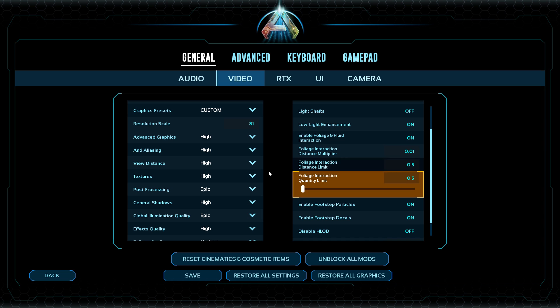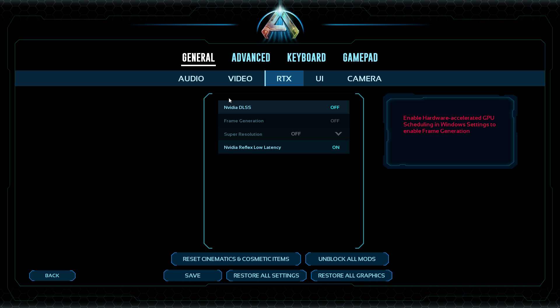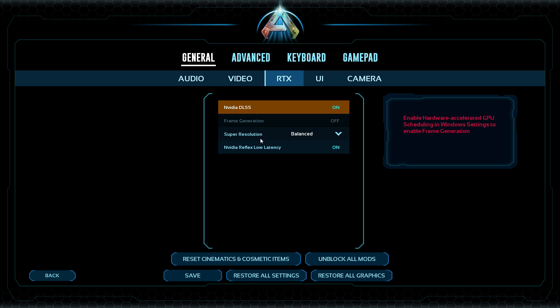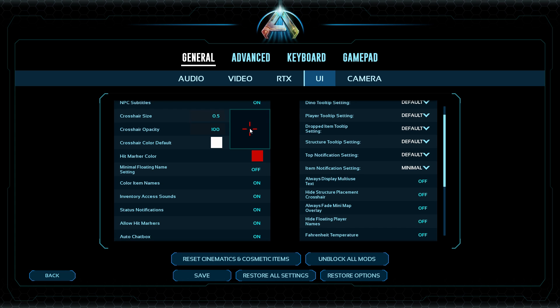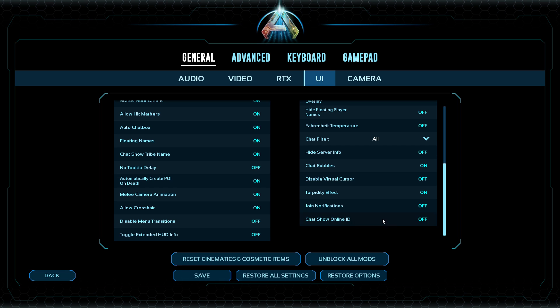After that, go through the rest of the settings up here. For RTX, it depends on your graphics card — I always choose balanced. Under UI, this is all going to be personal preference and none of the effects in here are really going to change anything in terms of smoothness.